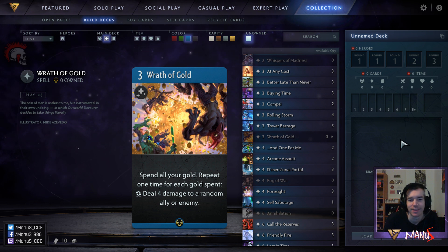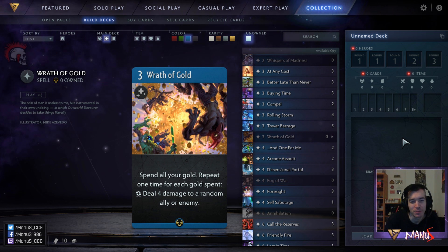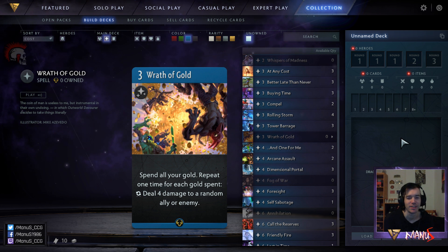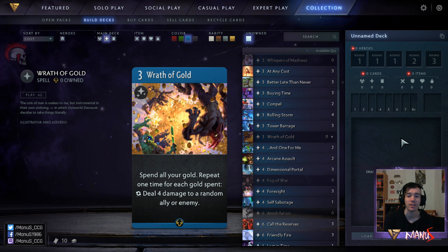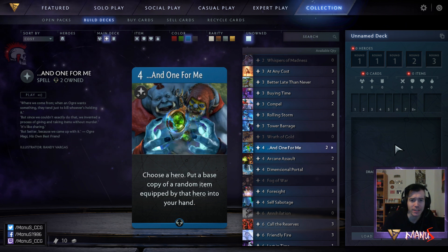Next we have Wrath of Gold — immediately evokes memories of Wrath of God in Magic. You spend all your gold and for each gold you deal four damage to a random ally or enemy. This is pretty devastating because you have to make sure you have enough gold to kill everything, otherwise it might be you that is wiped out. Spending your gold on this is not great — sure you get gold back from wiping the board, but so does the opponent. This is a high-variance worse At Any Cost and I would not play this in limited or constructed. It's a pretty bad card.